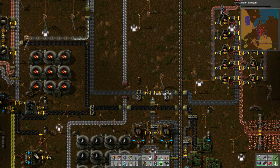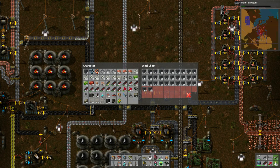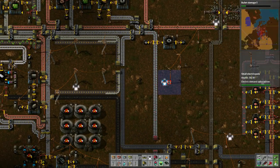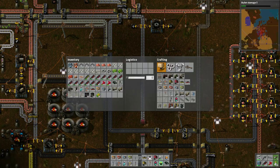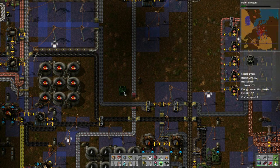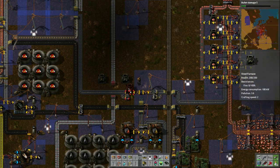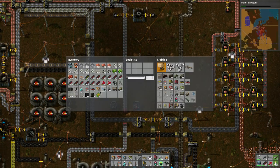Let's do this - pop three of these here, one, two, three. You most likely want to turn these into smart chests because it's going to work better that way. We have those furnaces and we want to create steel - so maybe we'll just take it straight off the line.